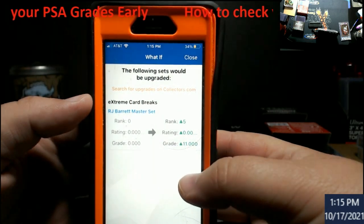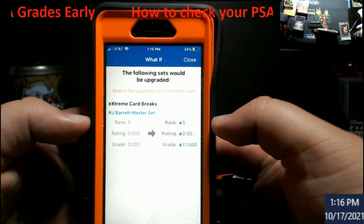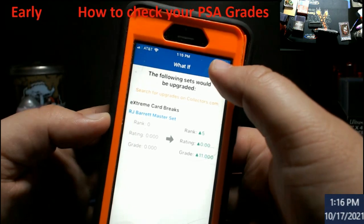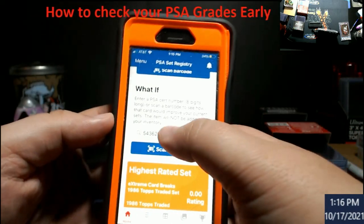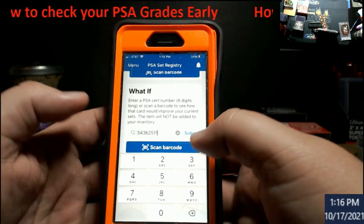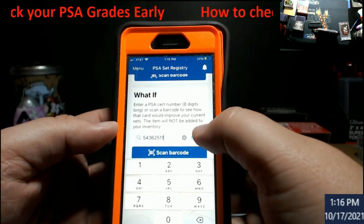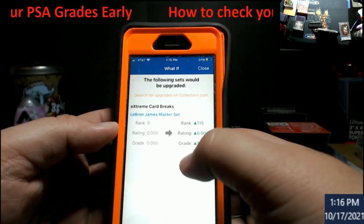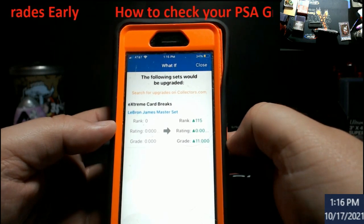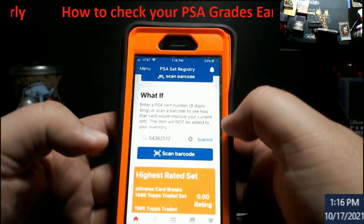That grade could still change between now and when they review everything. But — Joey, congratulations — you got yourself a PSA 10: Clearly Donruss The Rookies RJ Barrett. That works! Now going back, I already added LeBron James as well. Since I have the LeBron James master set in my registry, I hit submit — LeBron James master set, grade PSA 10. I can check all my LeBrons this way.